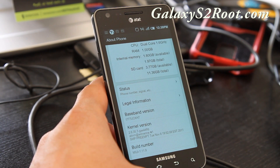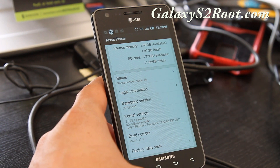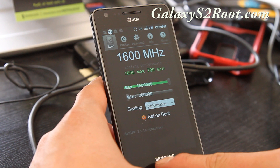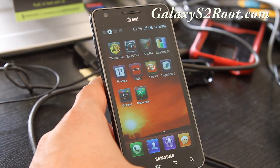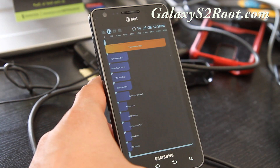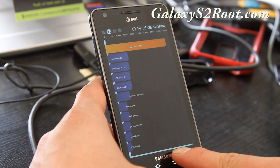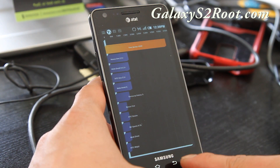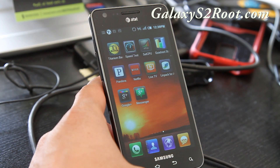It comes with a custom kernel that can be overclocked to 1.6 GHz. Right now I've got it on performance just for testing — I recommend you run it on demand or lazy. Last test I got 4320, which is very fast.